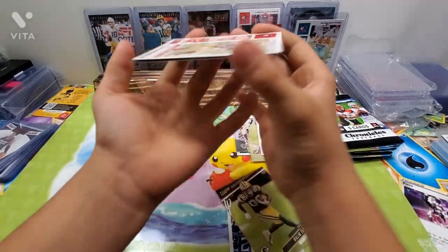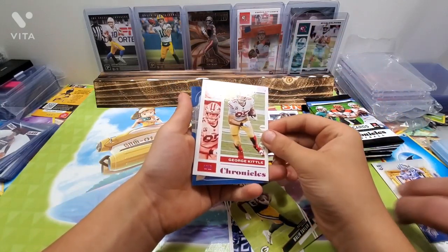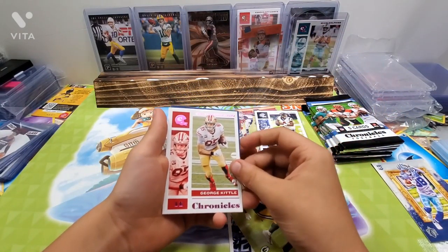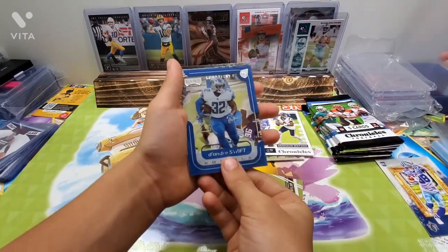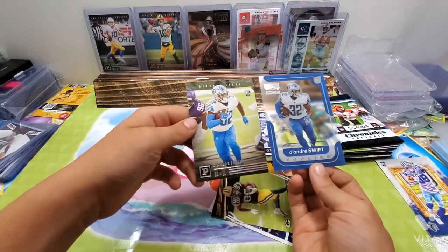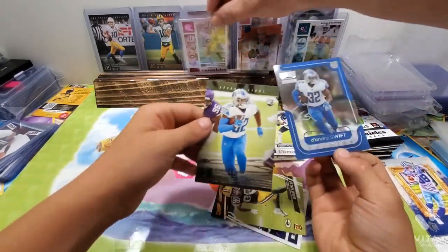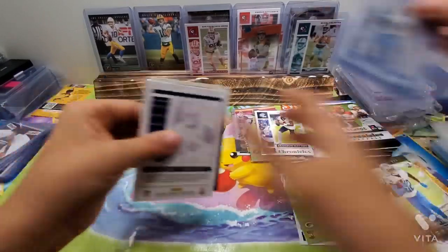These are your big pulls. You want Tua Tagovailoa, Joe Burrow, and Justin Herbert. I got a Justin Herbert from a Chronicles pack right there, and a Jordan Love which isn't on the pack but still good. I also got a Patrick at home.